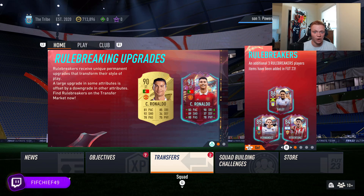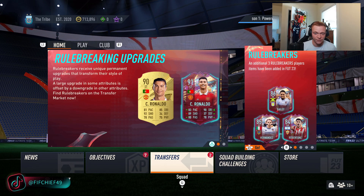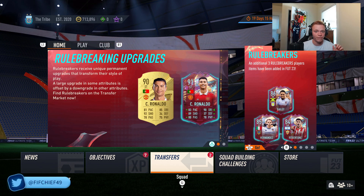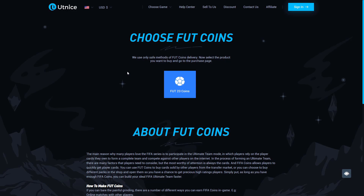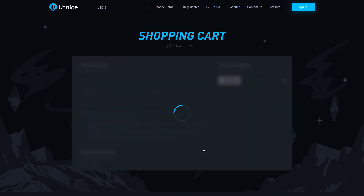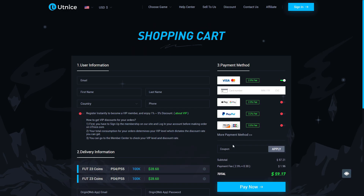I've got some insane trading methods that can help you make a ton of coins on FIFA 23, but before we jump into that I need to show you the easiest way for you to get some coins. If you guys are looking for the cheapest and most reliable coins on the market, make sure to head over to utnice.com and use code chief for 5% off at checkout. Now let's get right into this video.